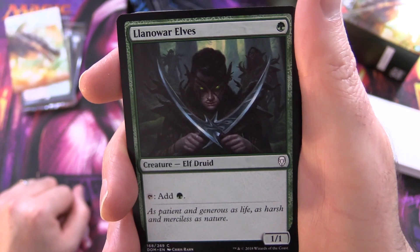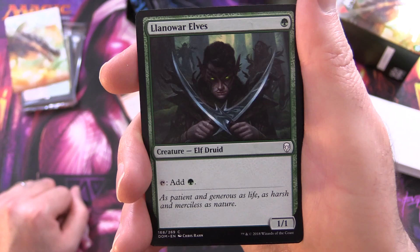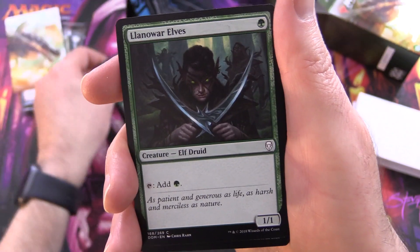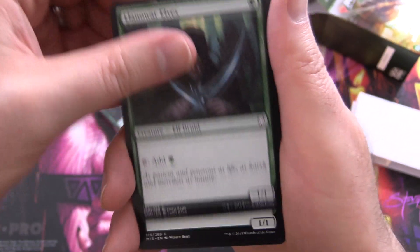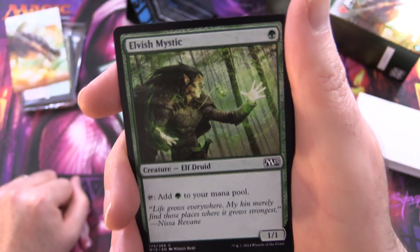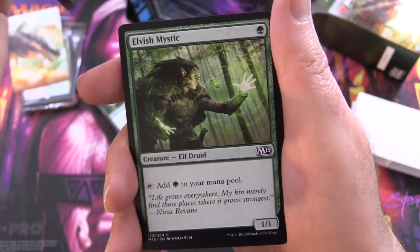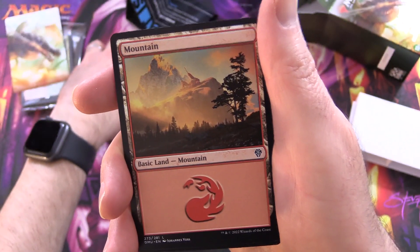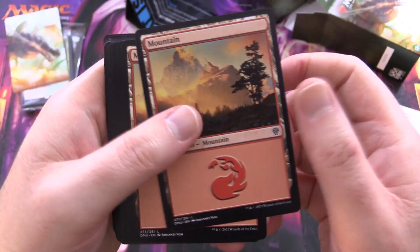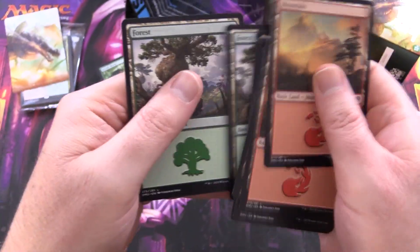Here are the so-called mana dorks, because you tap them for mana. Llanowar Elves, the most famous of all - Creature Elf Druid, 1/1 for a single green, tap for green. Four of those. And here's another one: Elvish Mystic - Creature Elf Druid, 1/1 for a single green, tap for green. These are the sorts of things you want to remove if your opponent has them ASAP. Then we have 7 Mountains and 9 Forests for mana.